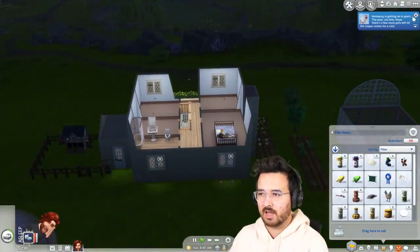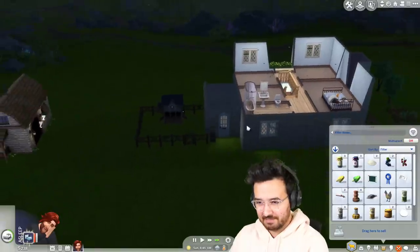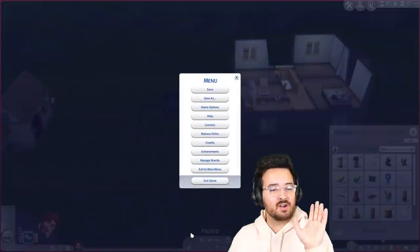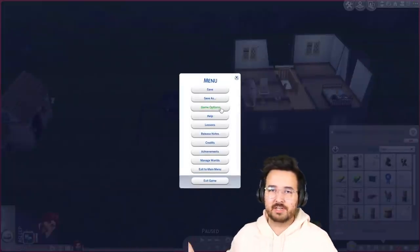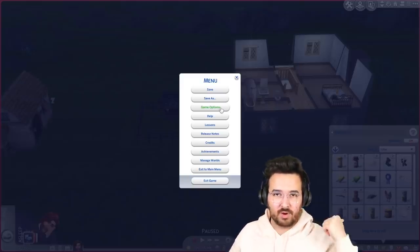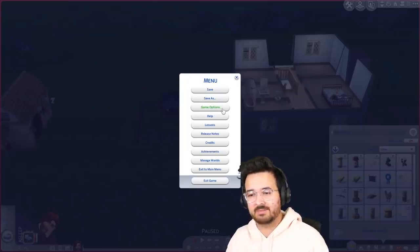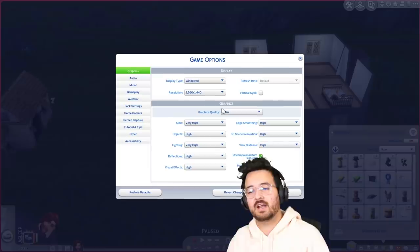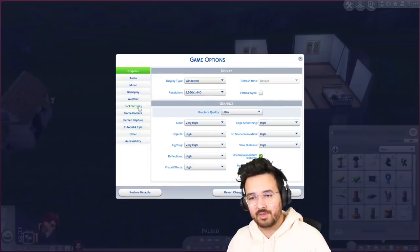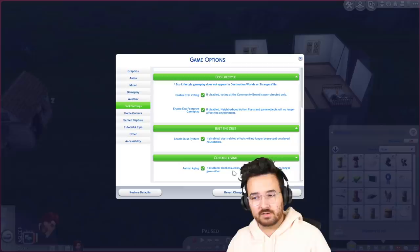Oh no, Hennessy! I remember — we did nine parts of this let's play series that I recorded about three weeks ago — I remember reading a comment about someone saying they didn't want to get this pack because they were upset about the animals dying. The good news is in pack settings you can actually turn off animal aging, so cows, chickens, foxes, llamas and rabbits will no longer grow older.